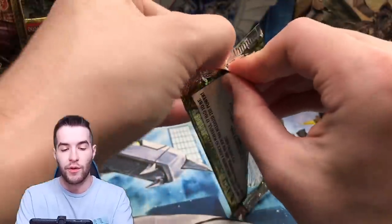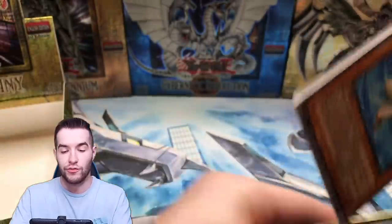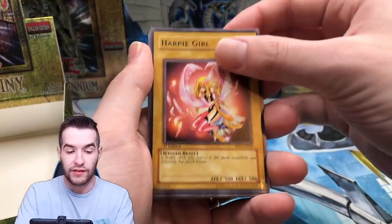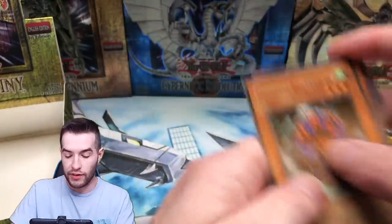We are doing pretty well so far in this box. Compared to the cost, maybe not that well, but overall we're pulling some pretty valuable stuff. Element Magician, Harpy's Hunting Ground, Mine Hacksworks, Harpy Girl. Ultimate Insect Level 3 — that's a cool one. Mokey Mokey and Harpy Lady 3.